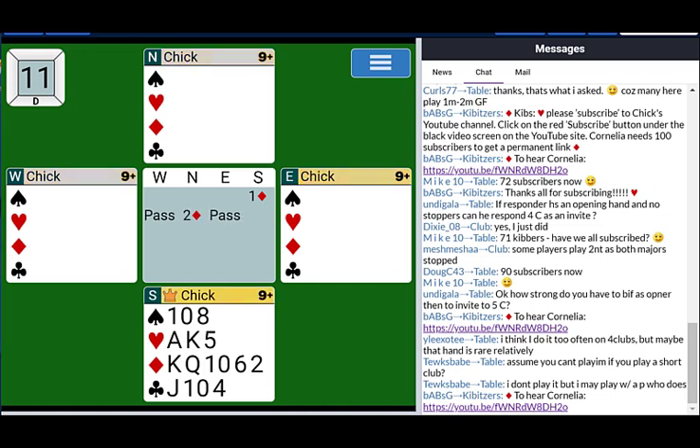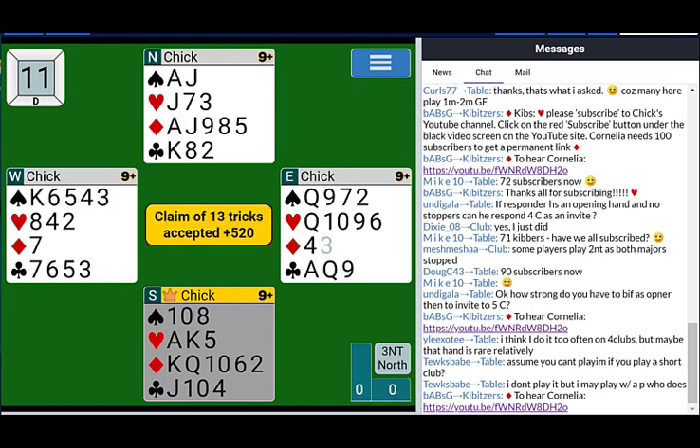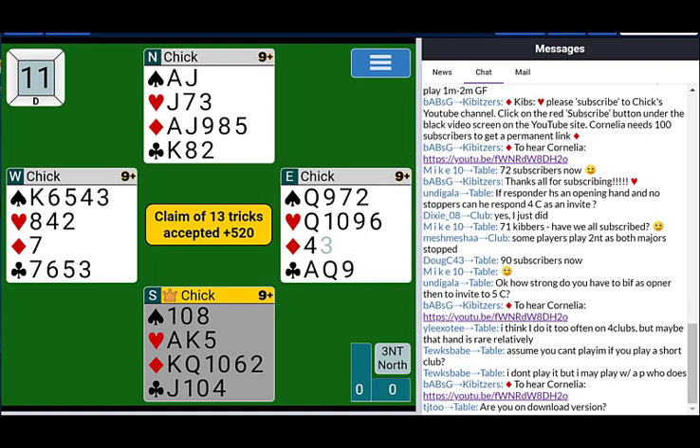So one diamond, two diamonds. I have an unstopped suit so I can't bid no-trump, but I can show my heart stopper. Partner, who has both black suits stopped, bids three no-trump because he's got enough points for it. So these auctions actually go pretty easily and straightforwardly, and you always find whether you have a stopper in every suit or not. Nothing can fall between the cracks — unlike the people who bid no-trump immediately to show major suits stopped while their other minor suit falls in the cracks. You do this, you have no problem.